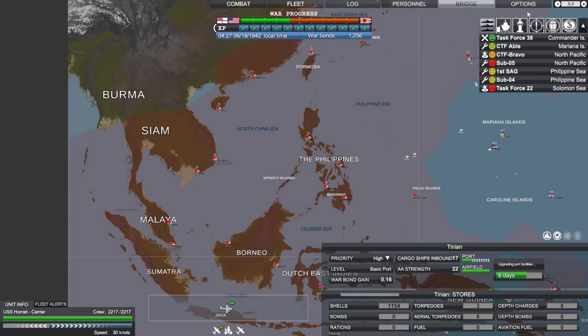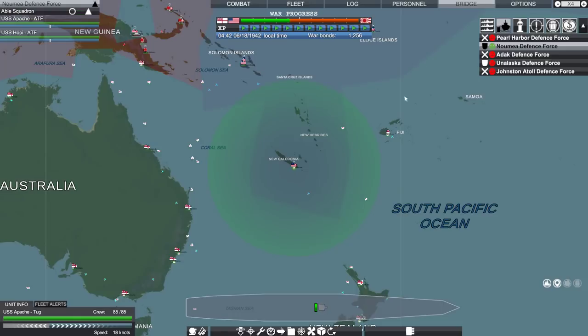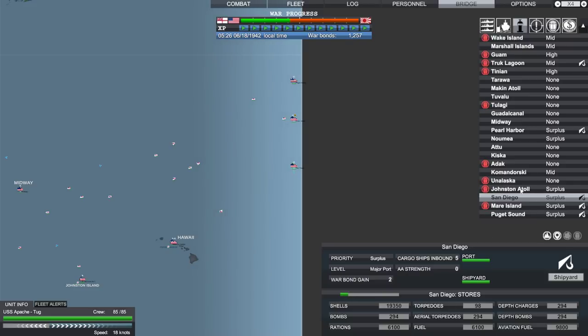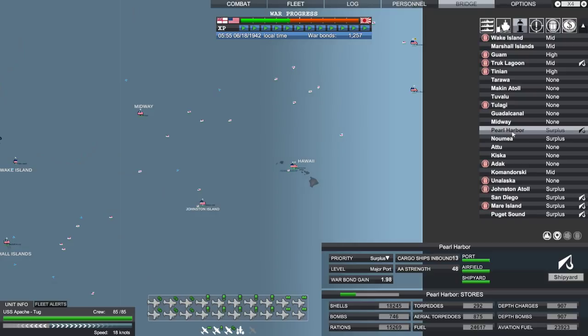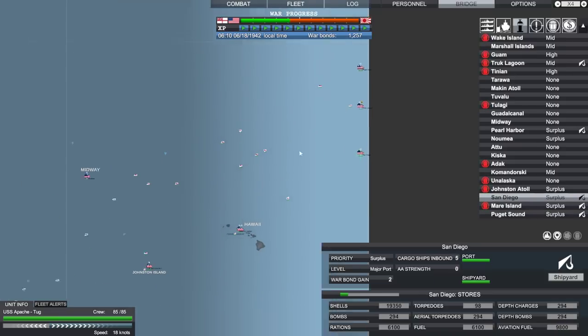I don't know what to do with all that information you're giving me, game. Supplies are low in pretty much everything. Supplies are low in Mare Island - that does not make sense. This is supposed to be a supply point. I think it's an approximation, like a single figure to show how much stores they have - this green bar. Why are San Diego, Puget Sound, and Mare Island showing low? That doesn't make sense.